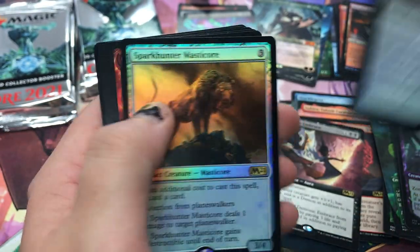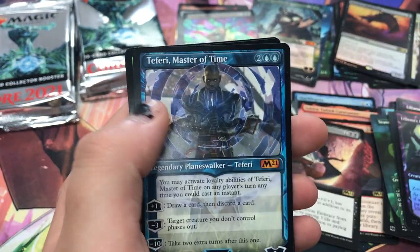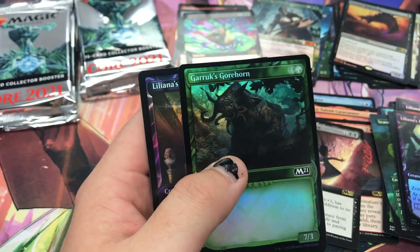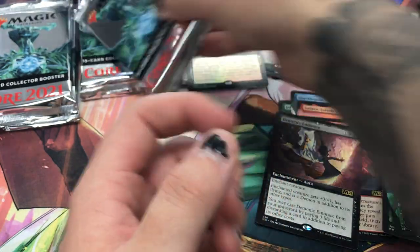Hooded Blightfang — so just two regular foil rares there. Some altered stuff and an altered Tutelage Fairy. Garbage Altar foil, another Altar foil. Okay, these piles are nothing — these piles literally mean nothing at this point.